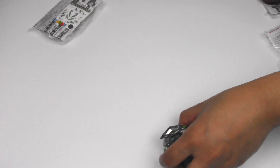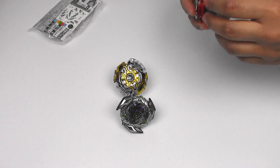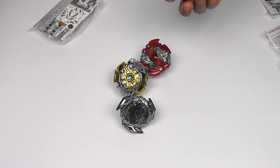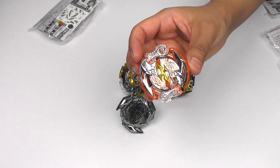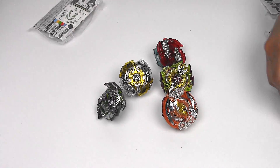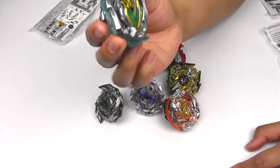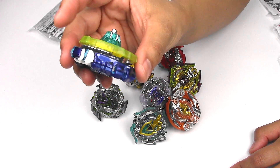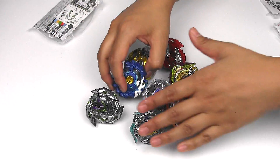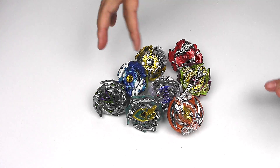Let's bring out all of these Beyblades. We got Winning Valkyrie 8 Guard. Legend Spriggan 0 Under. Lost Longinus 2 Reach Merge. Sieg Excalibur — it was 5 Bump Atomic. And of course Crash Ragnarok 11 Reach Wedge. Emperor Forneus 7 Zeta. Z Achilles 4 Destroy. And Spriggan Requiem 6 Meteor Iron. Yeah, these look super, super cool. This is probably one of the best random boosters you could get — it comes with all the new Super Z Beyblade layers.